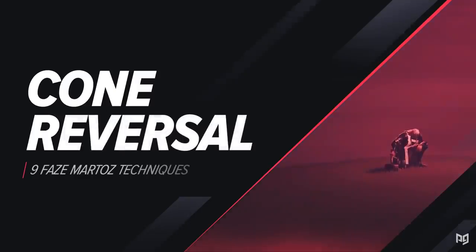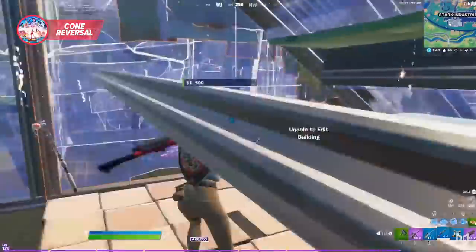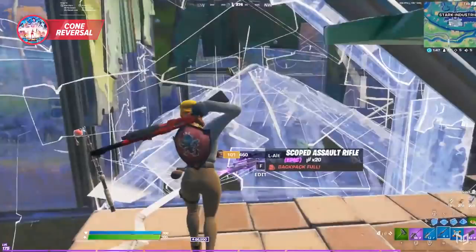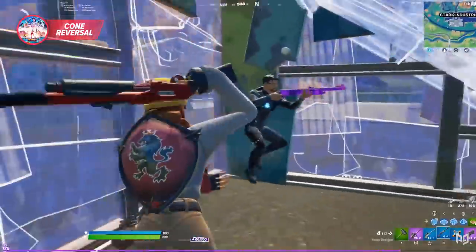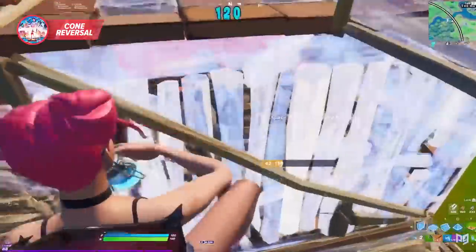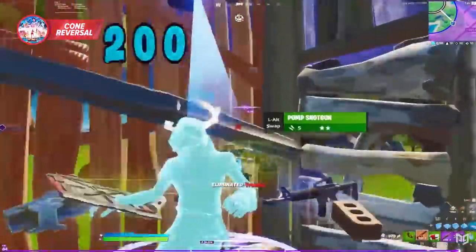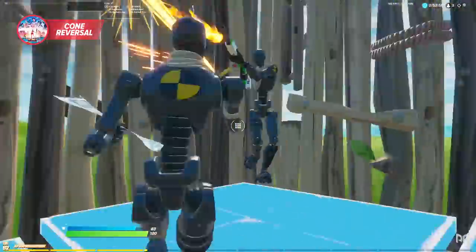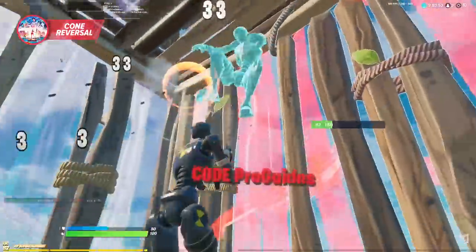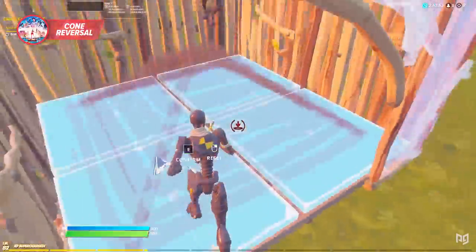The cone reversal is also really confusing and especially useful when taking walls. What Martaz does is take a wall, edit it open, and then immediately cone — pretty standard stuff. But when he wants to confuse his opponent, he takes it a step further by editing the two closest tiles of that cone. Then, as he runs up toward his opponent, he opens the edit, resets the cone, and selects the two front tiles before confirming, which flips the edit and allows access to the enemy. A lot of players will go for a shot once they see you take the wall, so by editing the cone into a ramp, you can potentially block that shot while moving closer to land a nastier shot of your own.